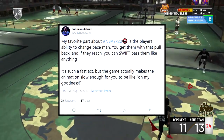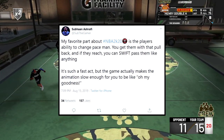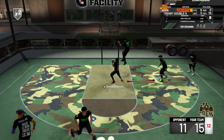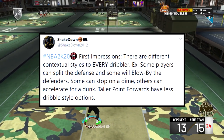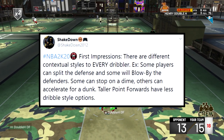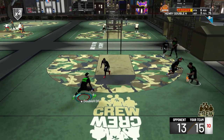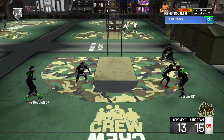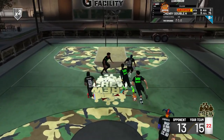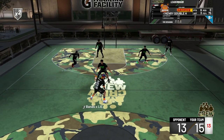SubTheGamer said his favorite part about 2K20 is the player's ability to change pace — you get them with the pullback, and if they reach you can switch past them. The game makes the animation slow enough for you to appreciate it. Shakedown says there are different contextual dribbling styles: some players can split the defense, some blow by defenders, some can stop on a dime, others can accelerate for a dunk. Taller players will have fewer dribble style options. There's just a lot more variety and style — not just bland playmaker dribbling.